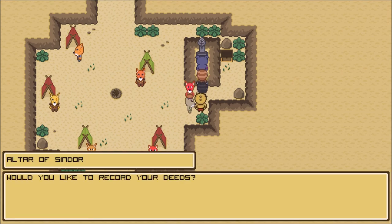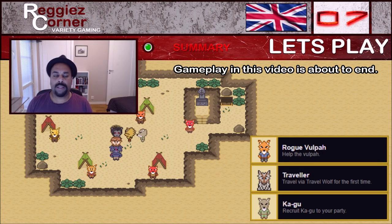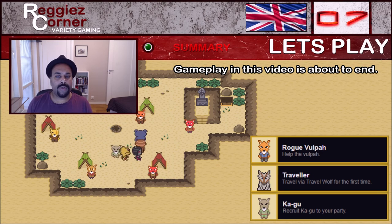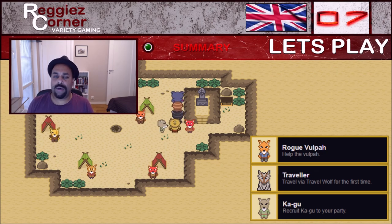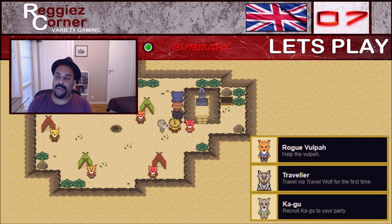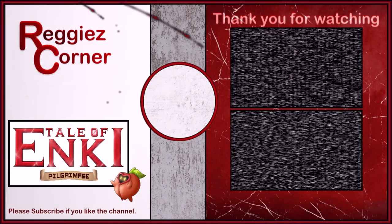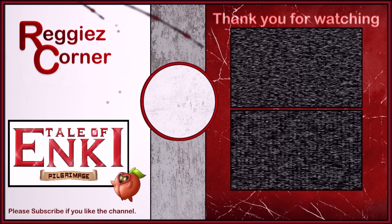We got that all sorted. So this is probably as good a place as any to end part 7 of this let's play. We got a few achievements, found some new quests, and we also found a new town. I think we'll start the next part by looking a little bit at that. I hope you had as good a time as I had and I will see you again in the future. Until then, have the greatest of times and I will see you when I see you. Bye for now. Thank you for watching - if you enjoyed it or the channel at large, please feel free to click those like and subscribe buttons.